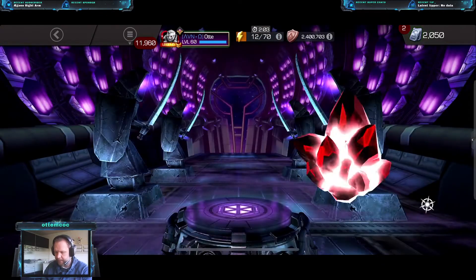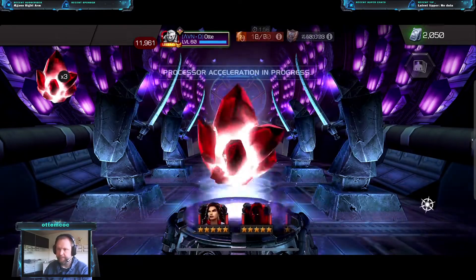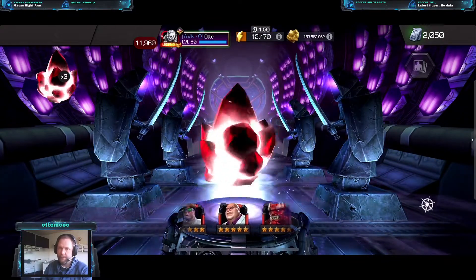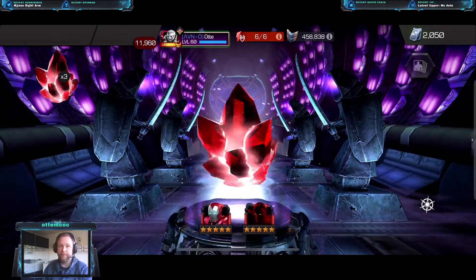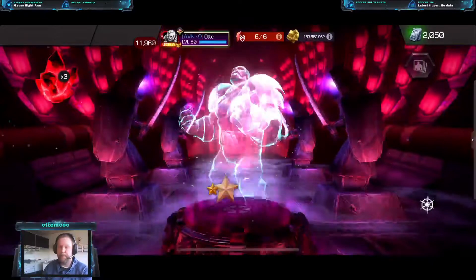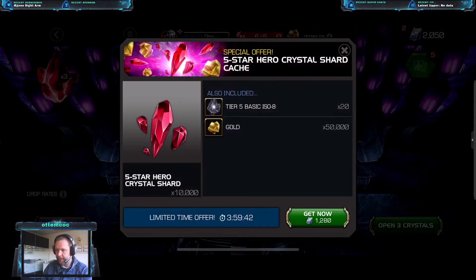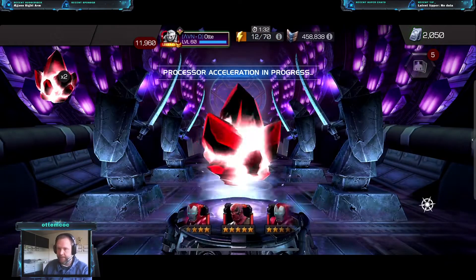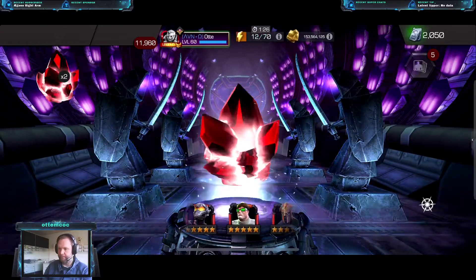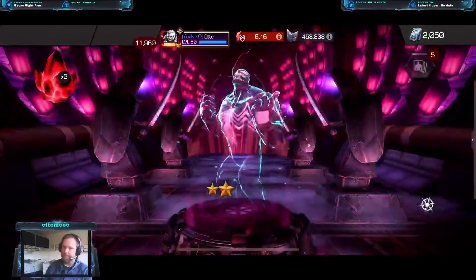I'm gonna spin them out — I don't do any neat tricks or spin around or anything. Apoc — Apocalypse is a good pull, I like that. Nice to get him; he's going to 140. I'm gonna skip all these offers. The next one — Venom, nice, that's a nice pull also.